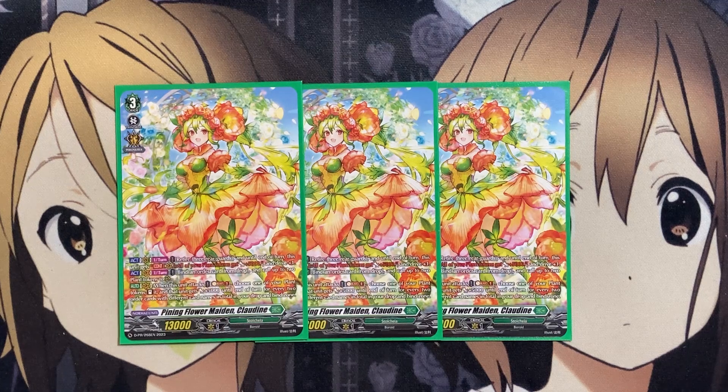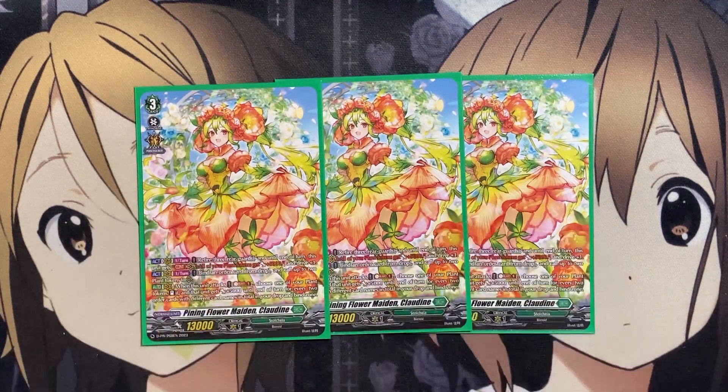Also on the Vanguard circle, when this unit attacks, you can Soul Blast 1, choose 1 of your plant tokens, stand it, and that unit gets plus 5,000 for every 2 order cards with different card names in total in your drop zone and bind zone. Since the bind zone counts, you have that additional power boost to rely on. You'll have a good number of different cards bound thanks to this card's second skill, and using the ones in your drop zone for added numbers means you want to activate a good number of orders each turn that call out rearguards or give additional benefits to your Vanguard.